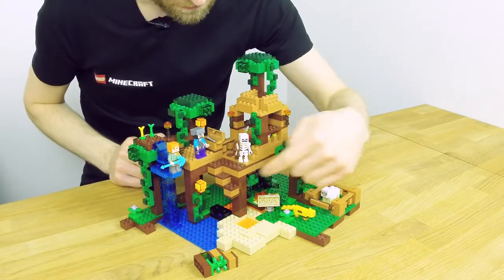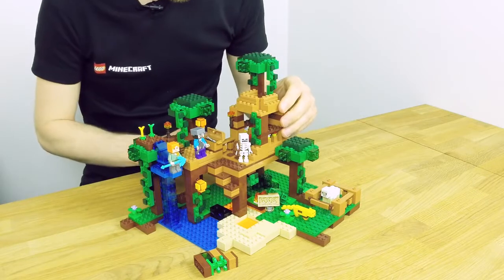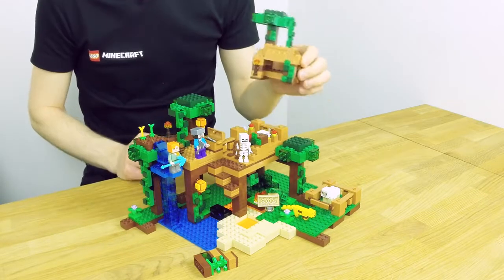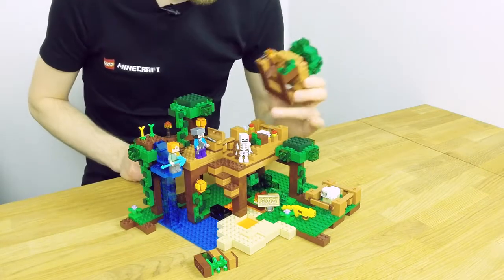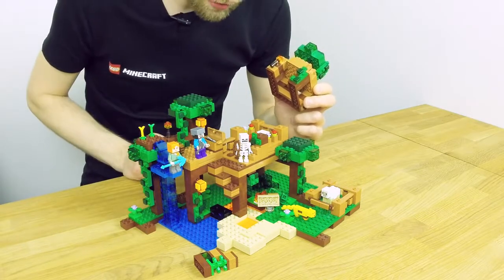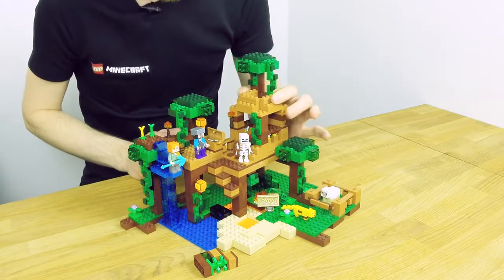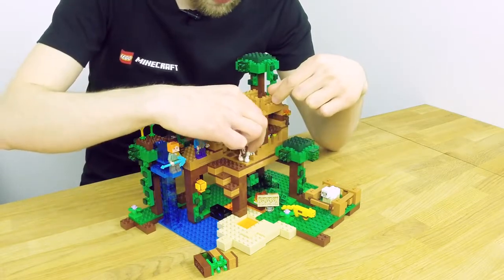On the left side of the tree house there is a bed where you can sleep, and you can actually take off the roof. So we have access there — you can see here is the bed and here are the flower pots for some decoration. There's no door so it's not so secret, but there's a nice little trap.